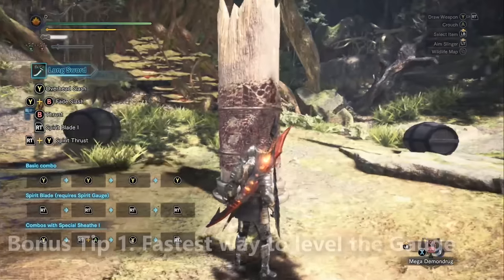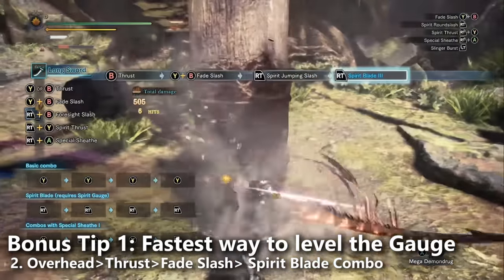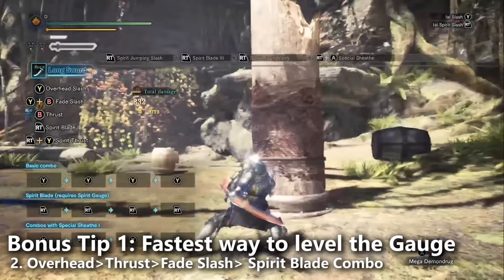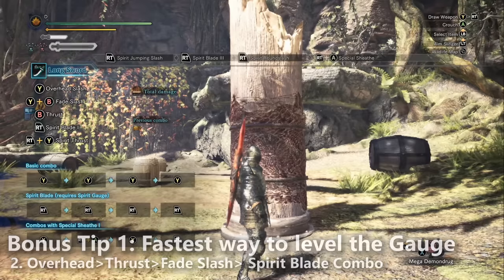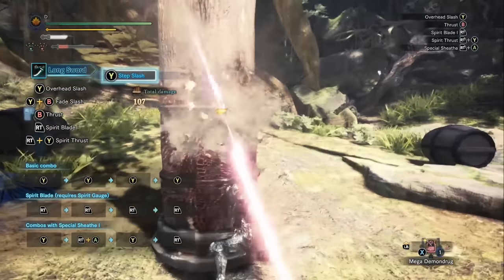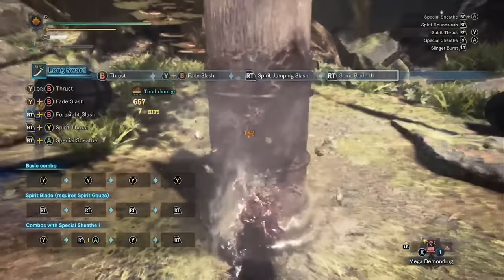How about the fastest way to get your spirit gauge if you're not using Foresight Slash? Well, this is probably going to be the overhead slash, followed by a thrust, followed by a fade slash, and then from the fade slash you go into spirit blade combo. Because you went from fade slash to spirit blade combo, there's a shortcut for the spirit blade combo and you finish it much faster. That's the most efficient way to get your spirit gauge to level up — really important if you want to be good with the longsword.